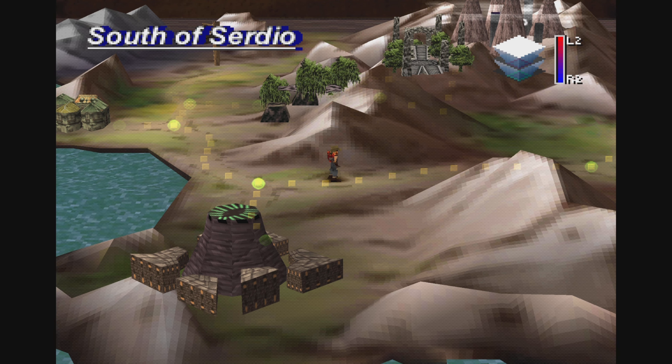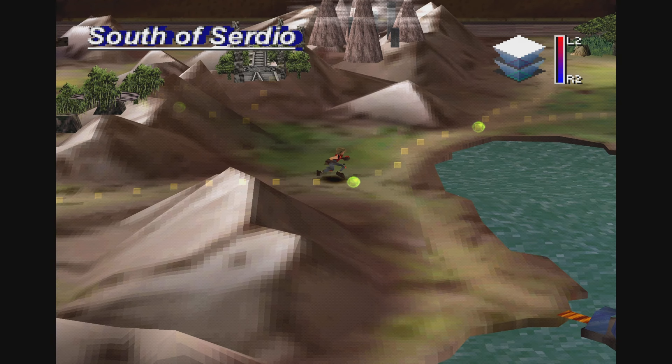There are a few places, but this spot here is probably one of the easier places to go. South of Serdio you have the Black Castle at the bottom, the Dragon's Nest, Shirley's Shrine, and Volcano Villude up there, and the Town of Lohan to the left. If you go all the way to the right you'll see Helena Prison.